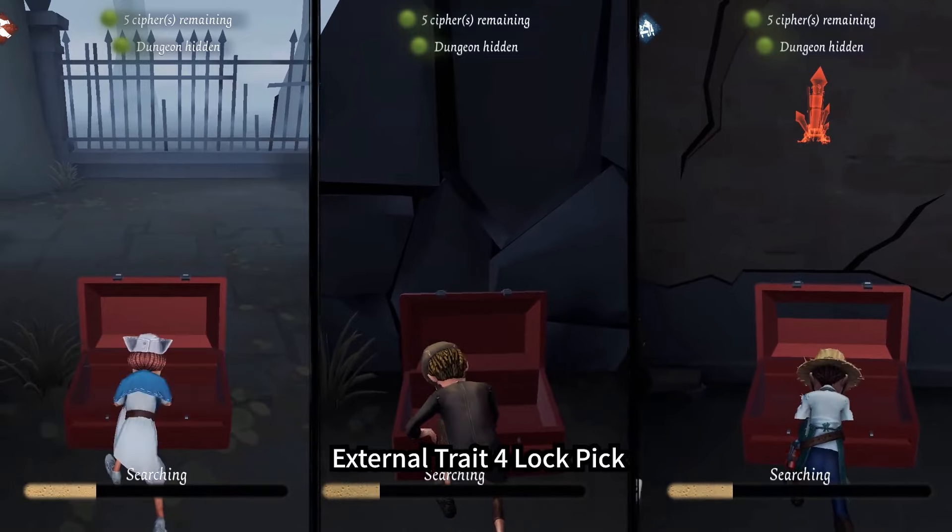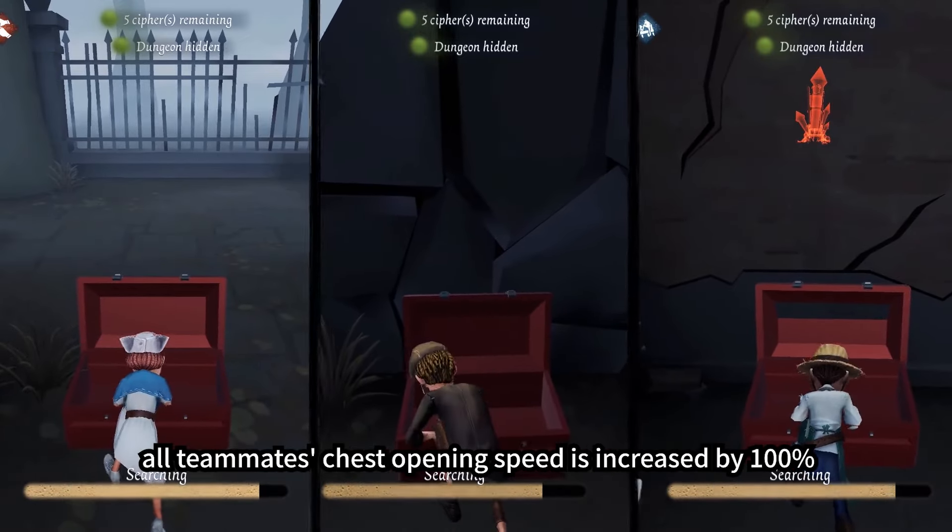External Trait 4: Lockpick. All teammates' chest opening speed is increased by 100%.